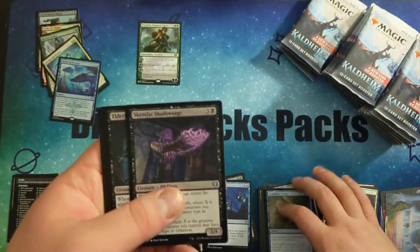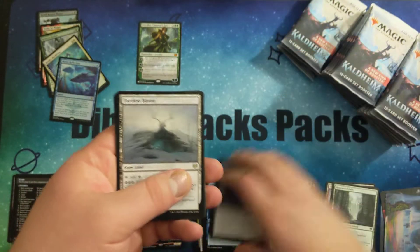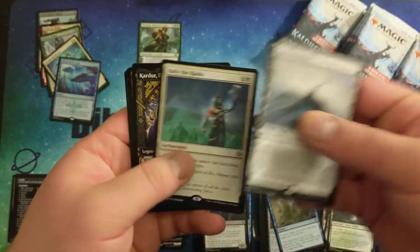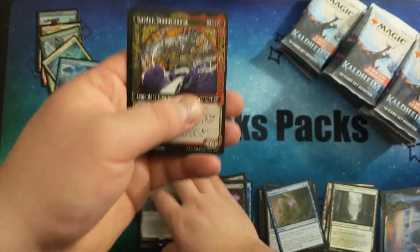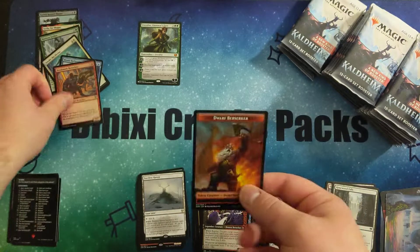That one had two uncommons — or sorry, two commons and a bunch of uncommons. Carter Doomscourge. And a foil common in the back.